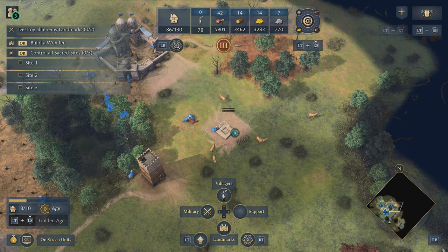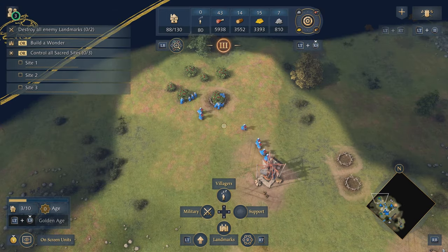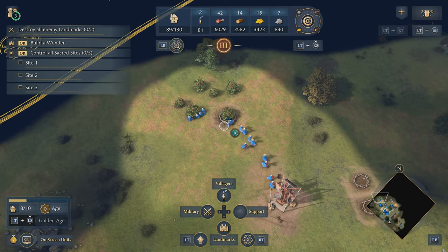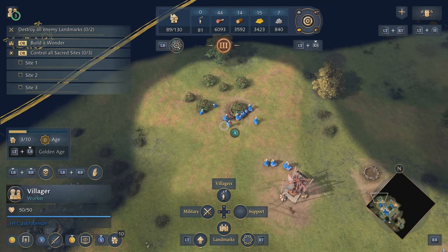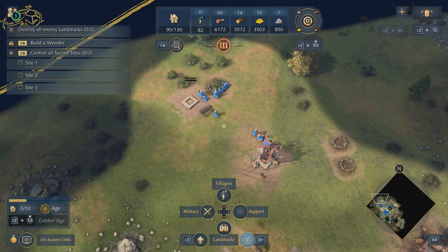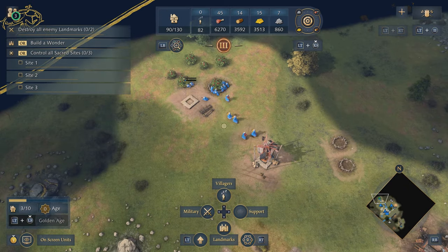That'll sort things right out. Up in the north it looks like we've had a similar problem — we've exhausted all of our berries, and it looks like now would be a good time to add a new drop-off point to cut down on that villager walking distance. Let's do that right away.